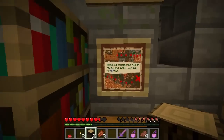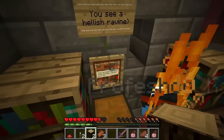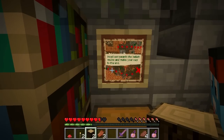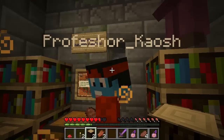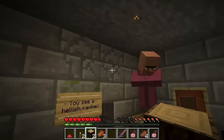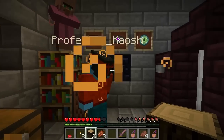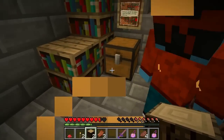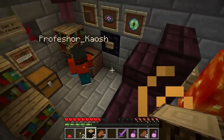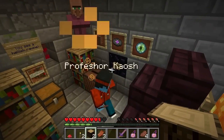Look at that map thing! Whoa — 'Go towards the hellish ravine and make your way to the end.' But wait — there's a window and a testificate up there. You can trade brick for bedrock, and there's a bunch of other stuff — apples, wood for dirt. It's got tons of trading! There's a wooden button right next to you.